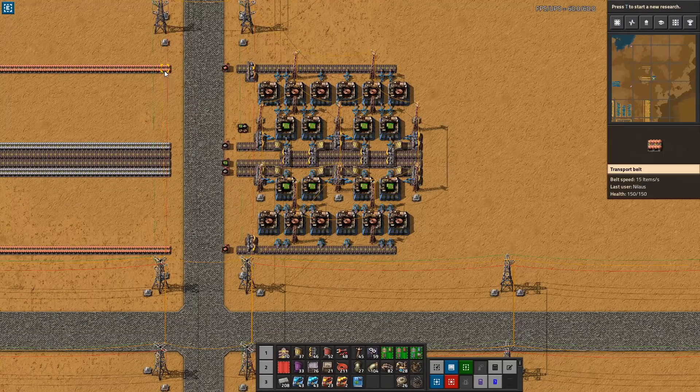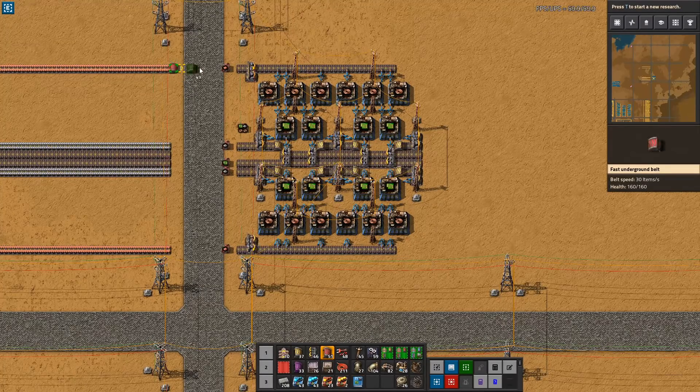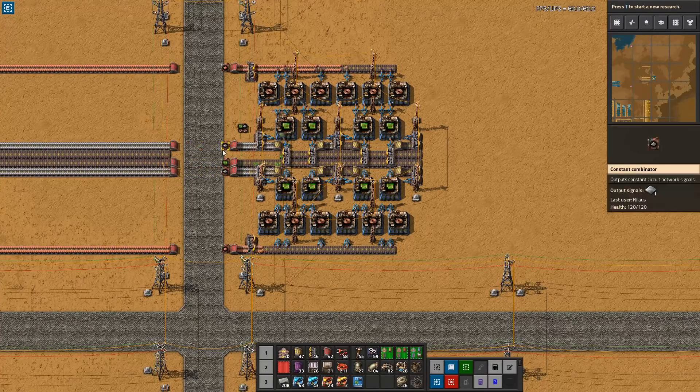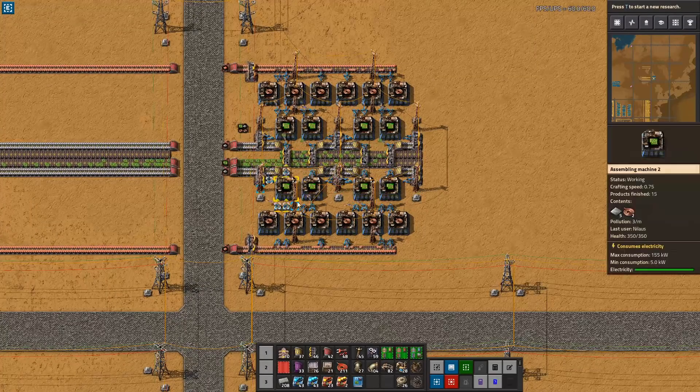18 copper per second — I can easily get that in, but I can only get it in on two belts. So let's hook this one up. The reason I'm using red undergrounds is simply to cover the indicators, and I want to keep them here. So now the build is working, and you can see that they will balance on each side evenly.